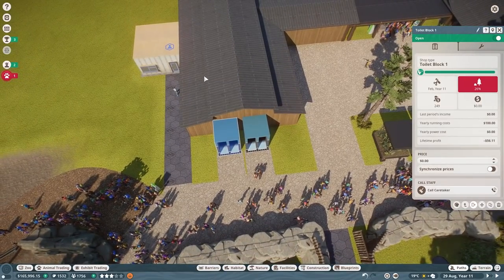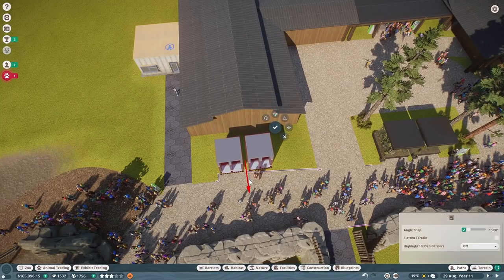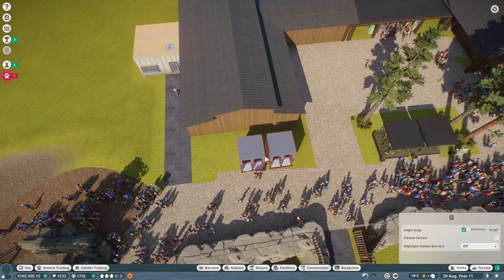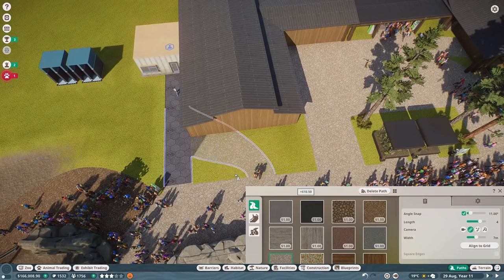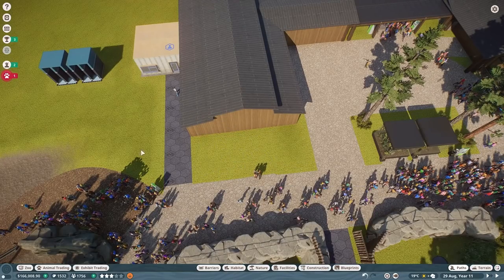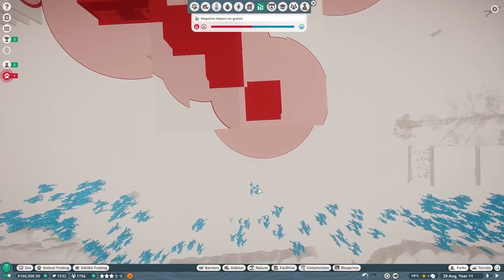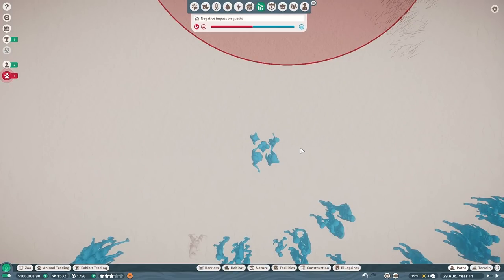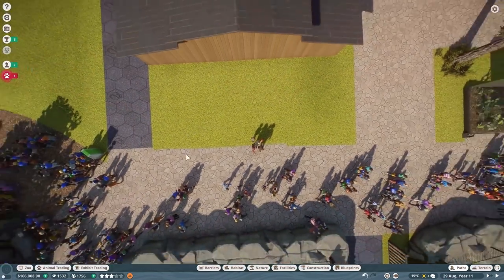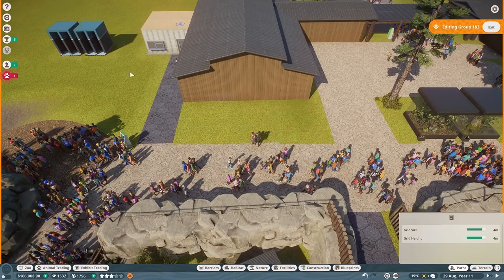Our facilities are on the inside - these bathrooms are far too close. Let me move them over here and delete that path. Let's see how far the negative effect area is. It's quite far, but the path ends right there - we might just be able to get away with it.